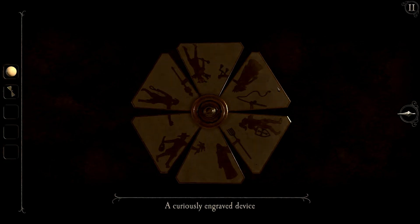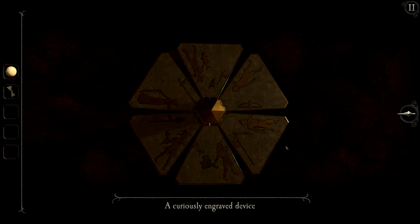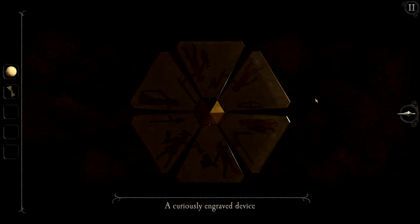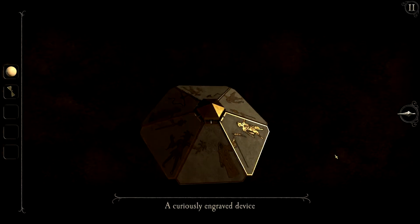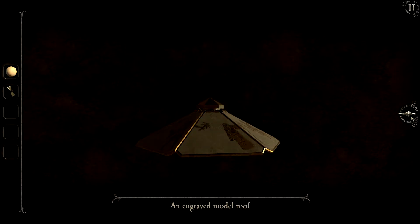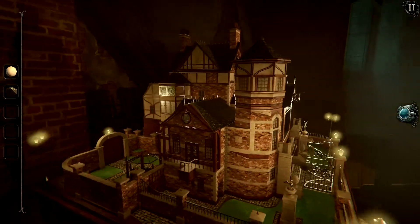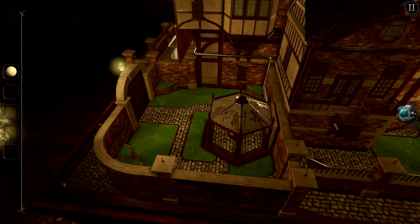We're not quite done with this object just yet, because some of the symbols on this side don't quite match up with the images surrounding them. So we're gonna rotate these around so that they make a little bit more sense. Once you rotate those three pieces, it will form an engraved model roof, which is going to be placed in the wider dollhouse right in this section down here. Let's go ahead and place it on top like so.